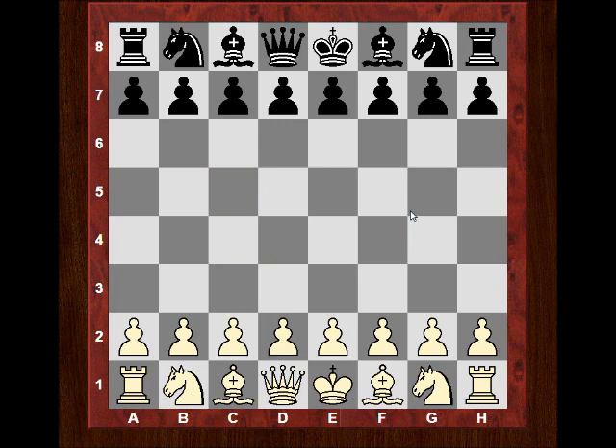Every pawn move — imagine the pawn going from f4 to f5, giving knight outposts on e5 and g5. If you play h5, there's a knight outpost potentially on g5 at minimum. So we've got the idea: every pawn move, you can visualize knights coming in. If you play d5, you're giving c5 and e5. If you play e5, you're giving those two squares. If you play f5, you're giving these two squares. You get the picture.